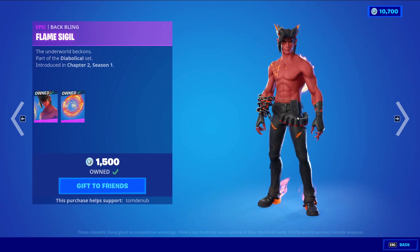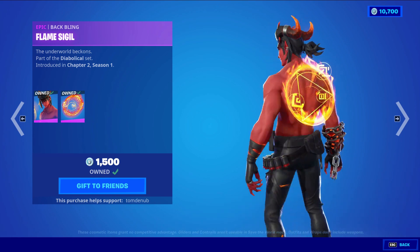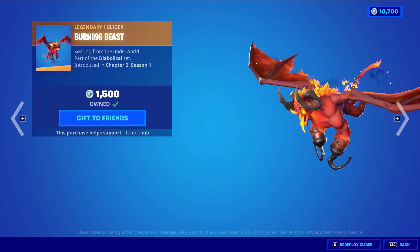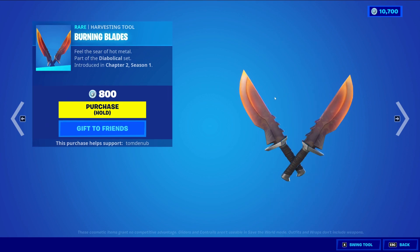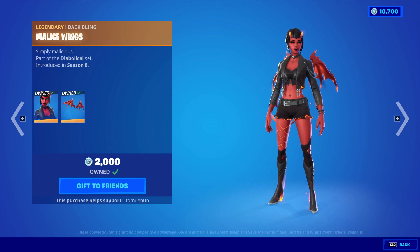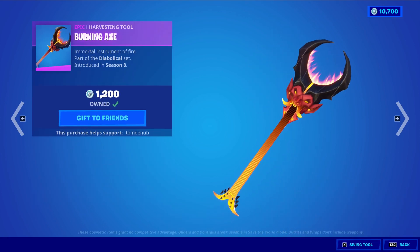We have Dominion returning with the back bling Flame Sigil, an epic skin at 1500 V-Bucks - awesome back bling on the skin for sure. We have Burning Beast, a lightning emote at 1500 V-Bucks. Burning Blades, a rare harvesting tool at 800 V-Bucks.